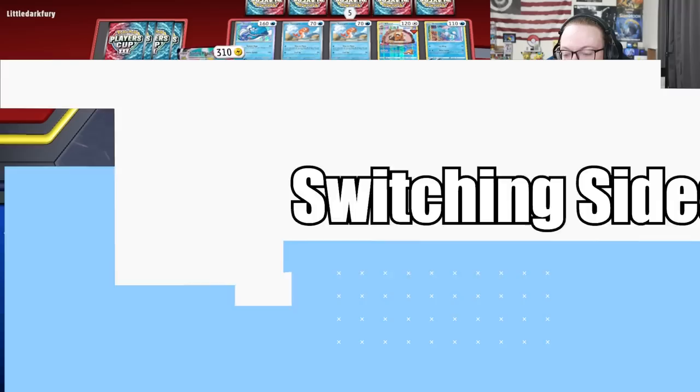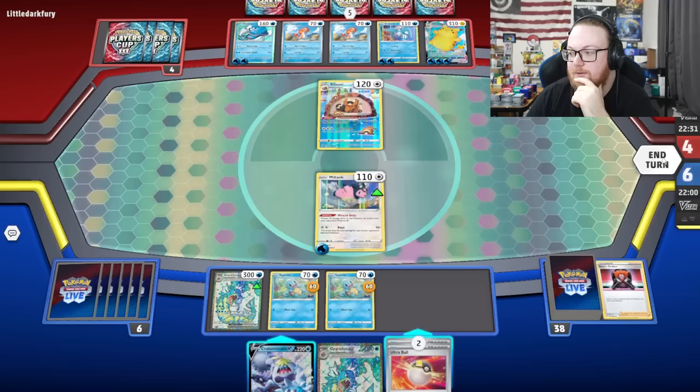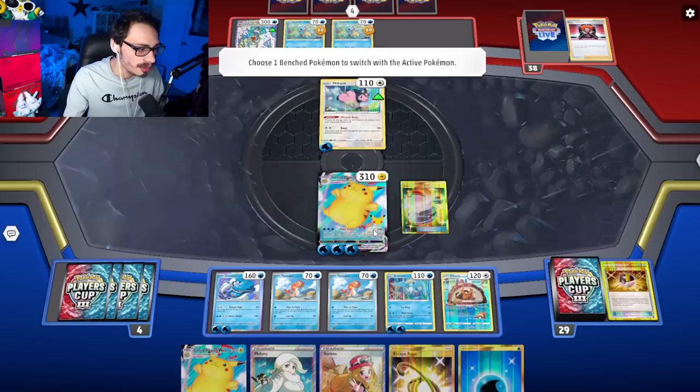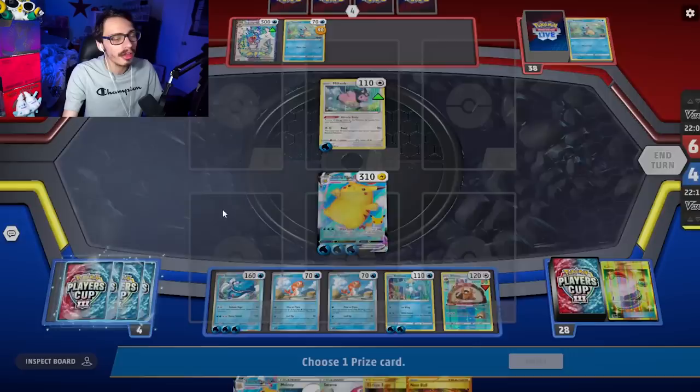We need this Gyarados to survive. The Gyarados — the Tera is coming in clutch here; we're not taking damage on the bench. So I get a Boss's Orders — let's boss up Beaveval and pass. Looks like my Judge just did damage. We have a Switch — we might as well play that. Go Pikachu. We can Beaveval, draw a card, and then Max Surf for the knockout. We take out both Squirtles, completely killing off his draw engine. And then next turn, we just have to attack with Dondozo.